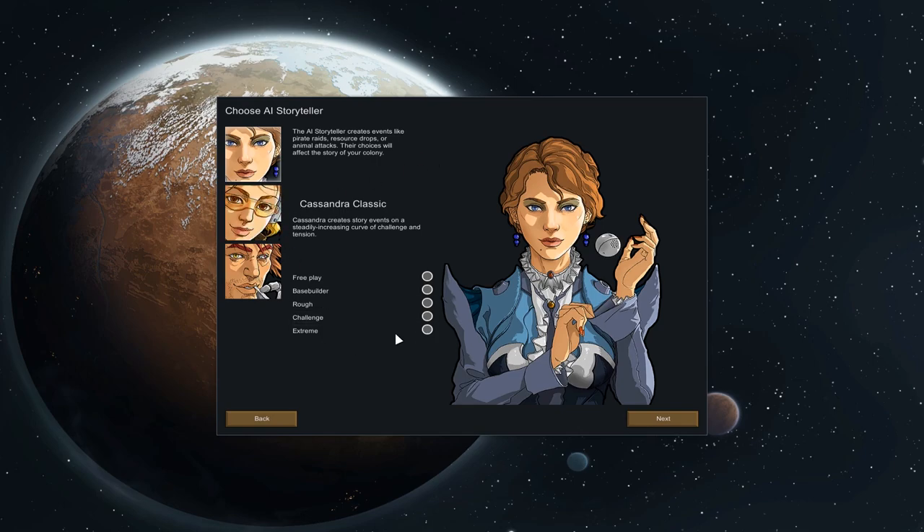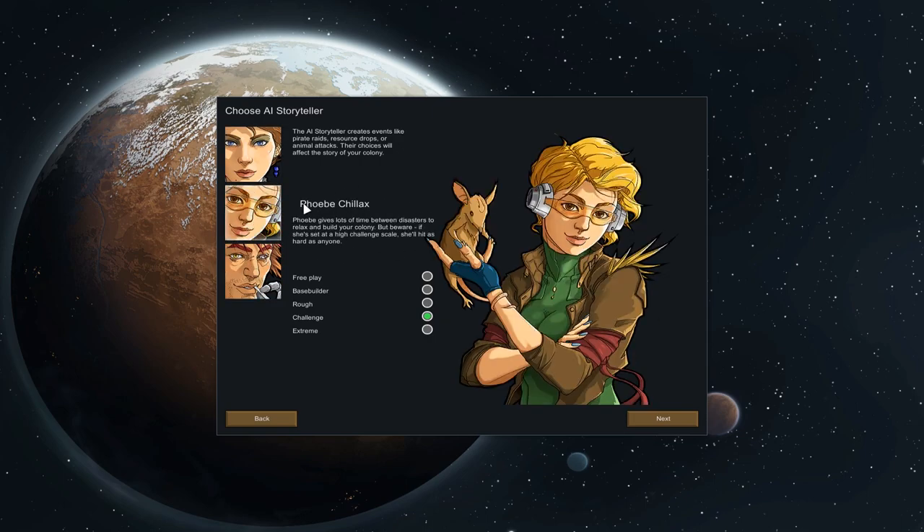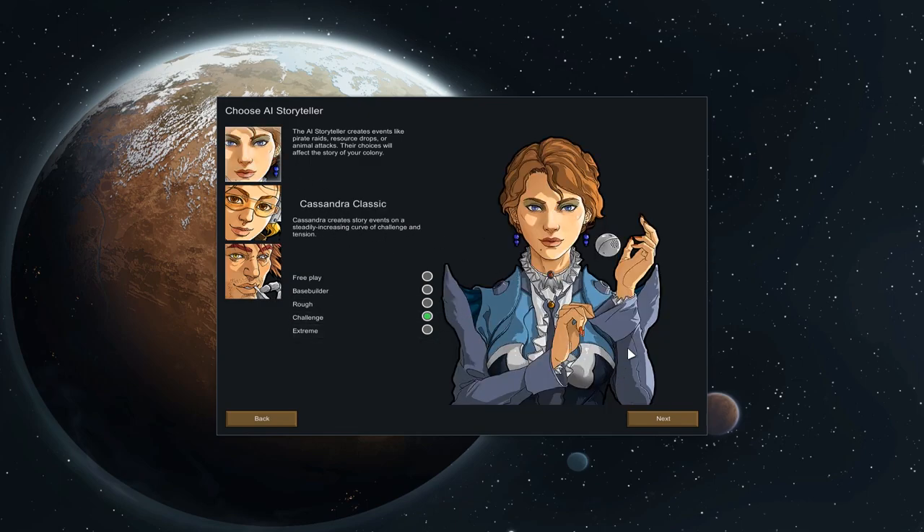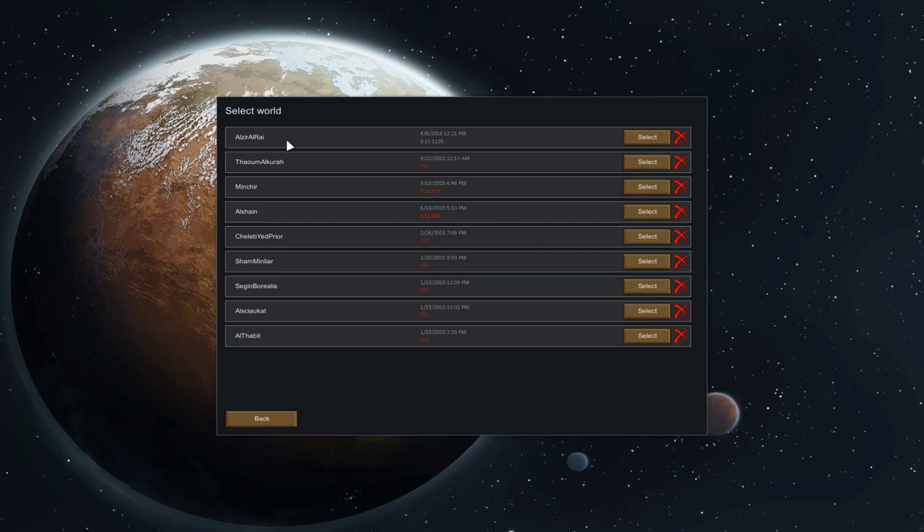Time to kick off a new colony and as usual I'm going to go on Cassandra Classic with challenge difficulty, which as it says is the way RimWorld was meant to be played - I figure that makes a lot of sense. Cassandra Classic is the standard AI. You've also got Phoebe Chillax, who's pretty relaxed not surprisingly, and Randy Random who is pretty random. So it all makes plenty of sense, but Cassandra Classic is for me. All my old worlds no longer even load most likely.